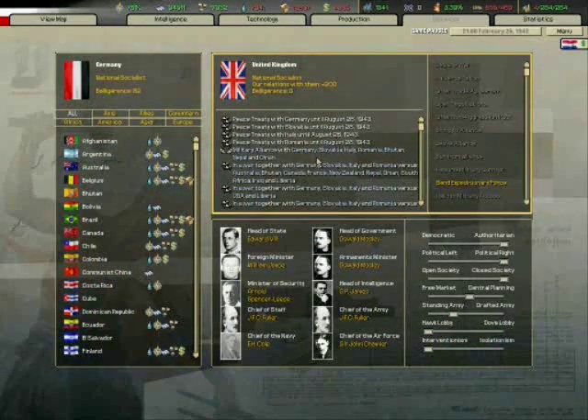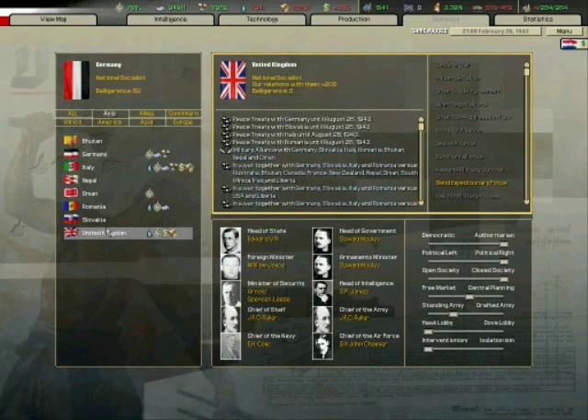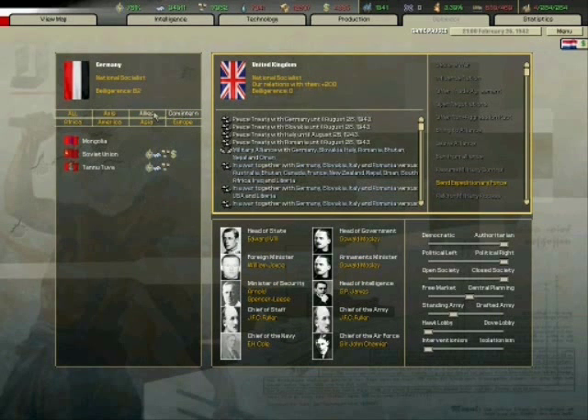As shown in this particular scenario, Britain becomes fascist and joins me in its war against the Allies. I was playing as Germany here, and this really helped. Up until then, Britain had been a thorn in my side, but I managed to instigate a coup d'état, and hey presto, they were on my side.